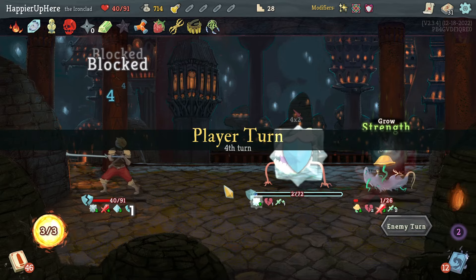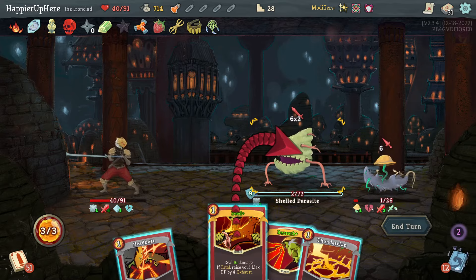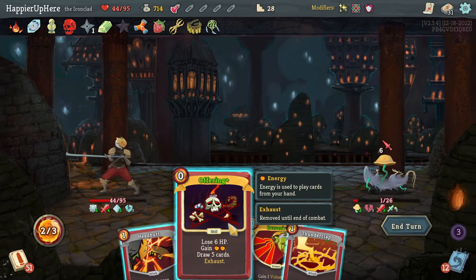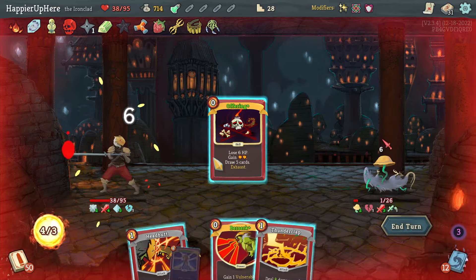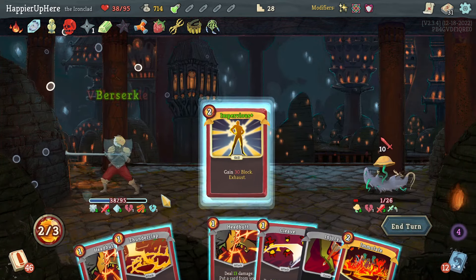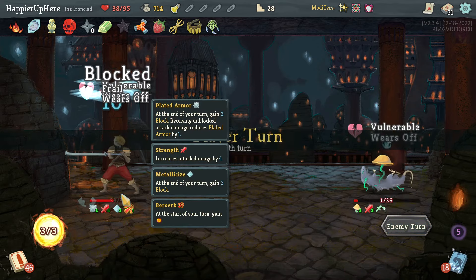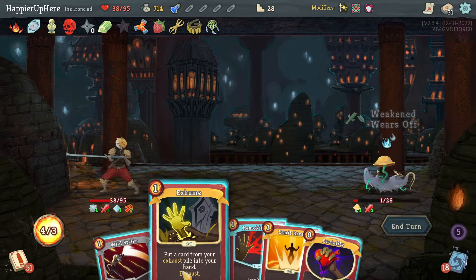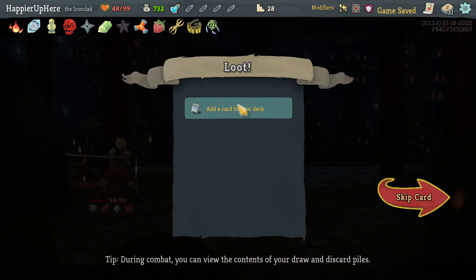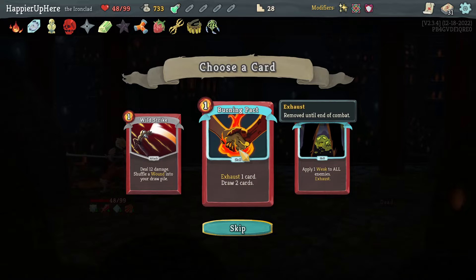Metallicize, Uppercut. I want to lose more HP — oh no, I didn't lose any HP because I'll heal back up when using Feed. I'd like to be below 50%. Here I can kill with Feed — wait, can I Exhume Feed? Yes! Let's do Offering and Impervious. I should be fine on HP once I heal back up. Here I can Exhume — oh no, I forgot that Exhuming Feed heals me back up too. Fine. Got Burning Pact — card draw is more important than energy right now.